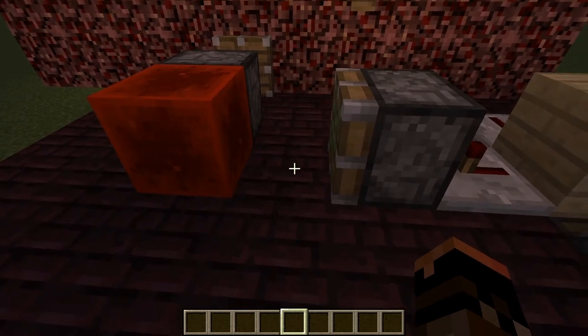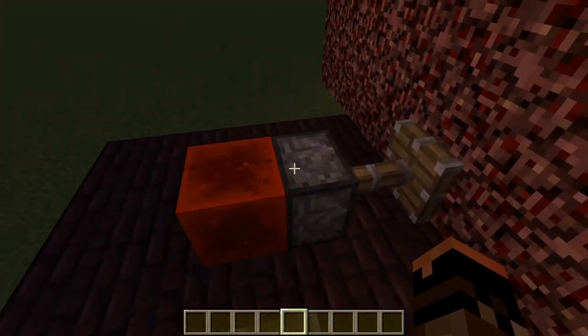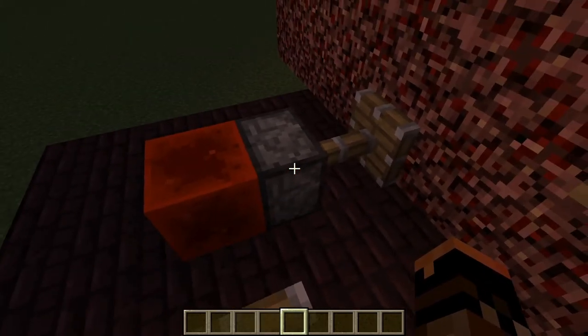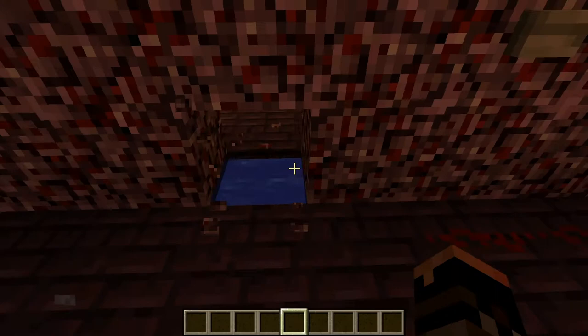If the redstone block starts right there, it's going to push it out and leave it there. The redstone block behind the piston powers it, and if it's moved out to here, it won't power it and the piston will retract. Once the piston retracts, we'll be able to have our unlimited water.